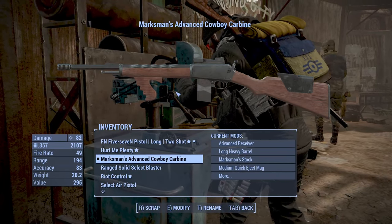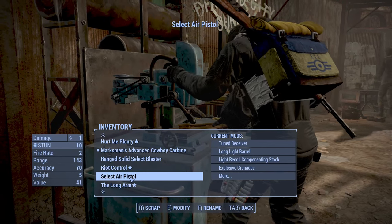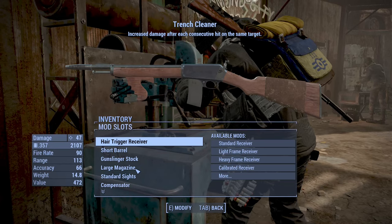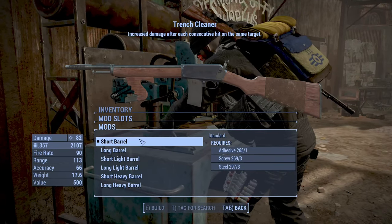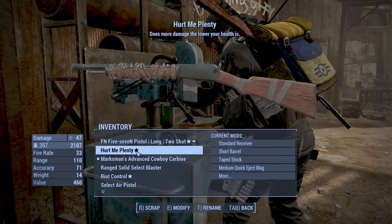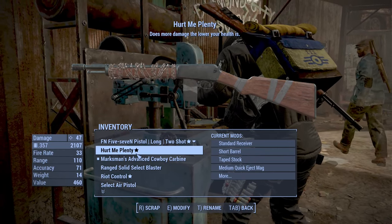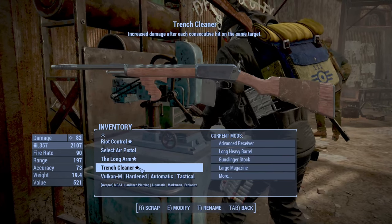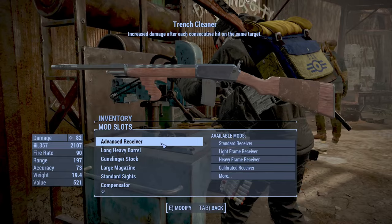There it is, fully modded. I'm going to go out and actually find these variants at the actual places. Based on these, I'm gonna use the Trench Cleaner — that seems like the best one in terms of its legendary effect. Although Hurt Me Plenty definitely looks the coolest with the barbed wire and tape on the weapon. But I'm just gonna be using the Trench Cleaner, so let's get to testing this one out at those three variant locations.